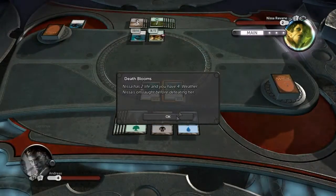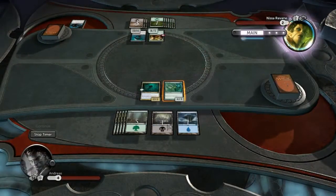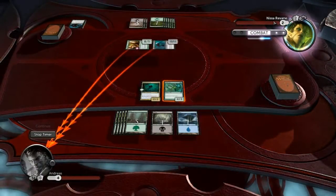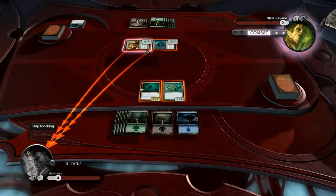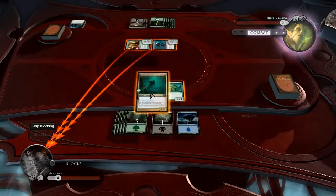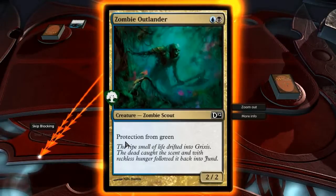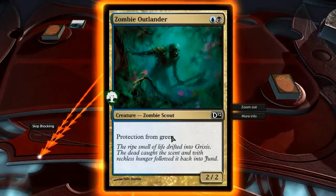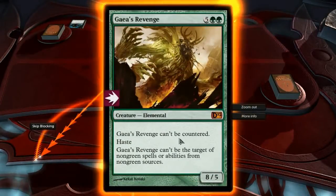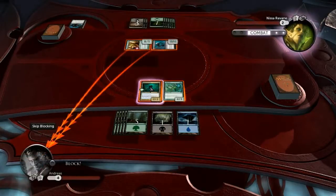Anyways, in this challenge it's Nisa Raveyn's turn and she's attacking me with an 8/5 and a 10/10, and I've got a 2/2 and a 4/3. Now you might be wondering how the heck I'm going to do this, but if you look at this creature it's got protection from green, which means creatures that are green — this one is green as you can see — cannot hurt him.